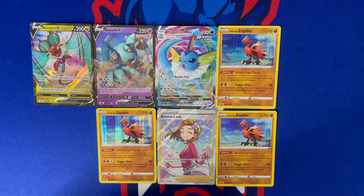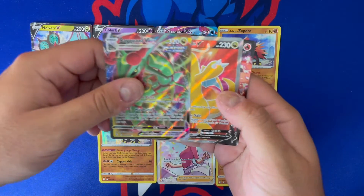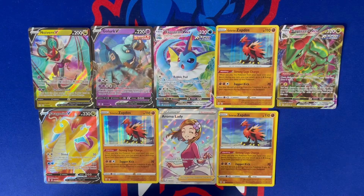We hit triples of Galarian Zapdos in part two but not in part one, and Noivern V we also hit in part one — that's a bummer. My favorite card of the day is definitely the Aroma Lady full art trainer. Vaporeon VMAX is pretty cool too, and the Galarian Zapdos — Pokemon's forcing me into liking it after three of them! Let me know what you guys thought of this full booster box, and whether you think I won or lost on it. Don't forget the 1000 subscriber giveaway for five packs — linked in the comments, running next Saturday September 4th, free for international residents. I'll catch you on the next Pokemon Saturday episode!